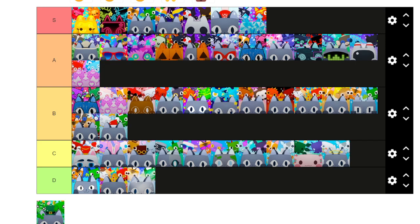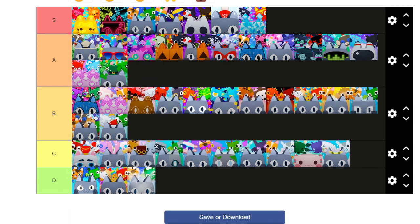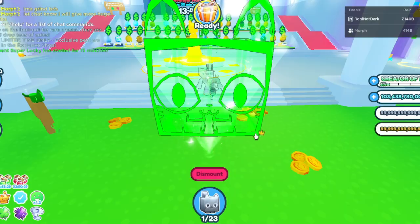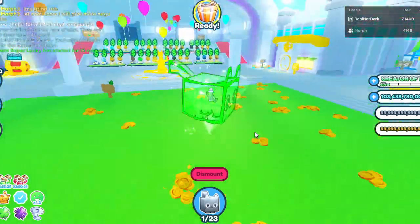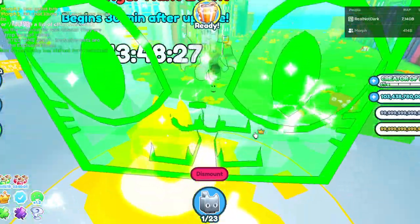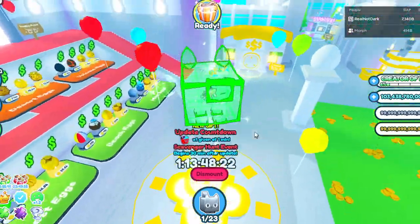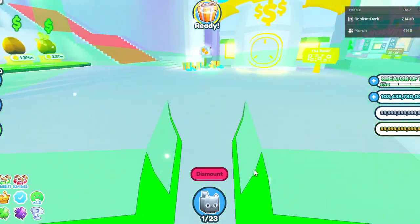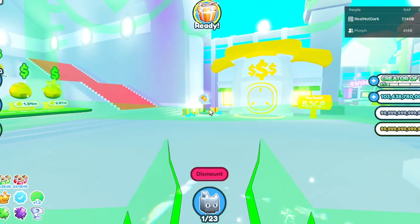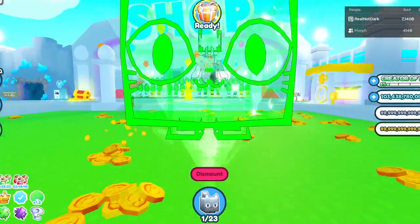Last but not least is the leprechaun update. I'm gonna end it off by putting it in A tier — it's a pretty good icon. Anyways, that is all of the icons inside of Pet Simulator X, besides obviously the new one. I'll be on vacation when you're seeing this too. Hopefully I'm enjoying my vacation — have an amazing rest of your day, everybody. Goodbye.